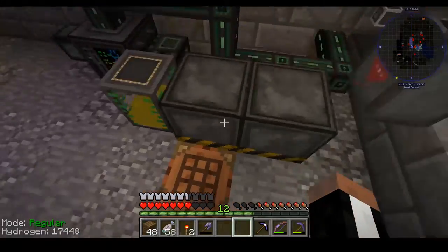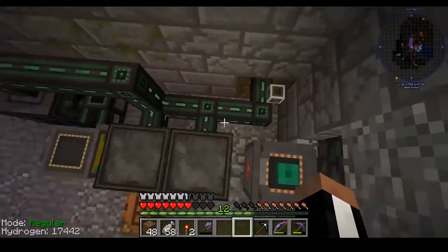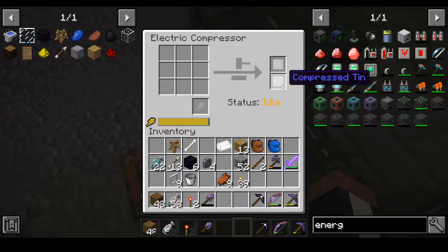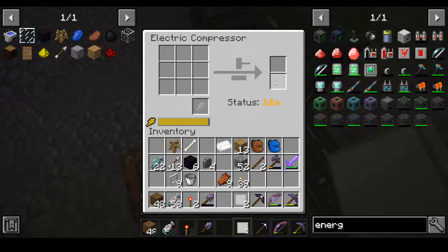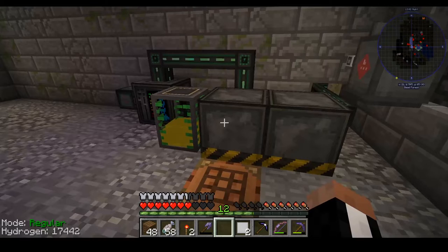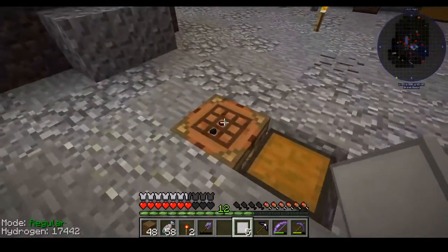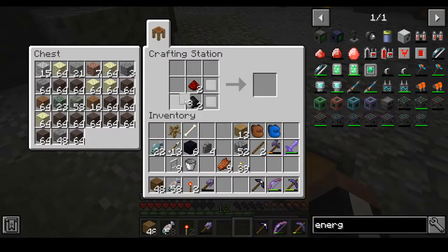I'm currently powering it using mechanism pipes to pipe energy into it. What this is used for is producing compressed tin. This is a Galacticraft electric compressor — used to make compressed ingots. We probably need about four of these to make enough for one of these.